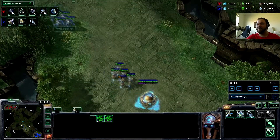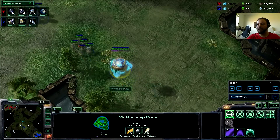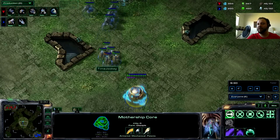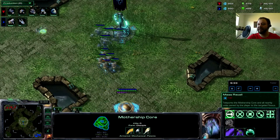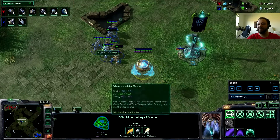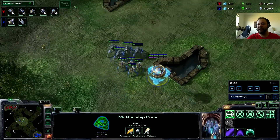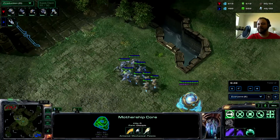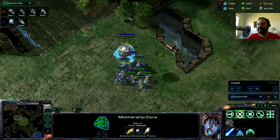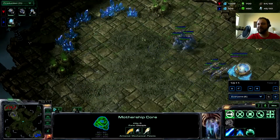What I'm doing now is trying a harass. I've got this unit here — the Mothership Core — and I've got it because it has the ability to recall, to teleport back. So even if he did have an attack on the way, I could quickly pull back to my base to try and defend it if I needed to. Just going to head up on this big map — I'll speed it up a little. Just going to explore a bit while I wait for my units to group back up again.